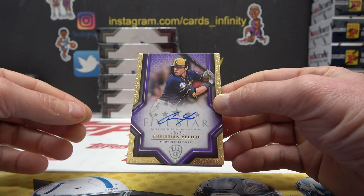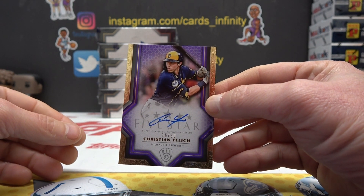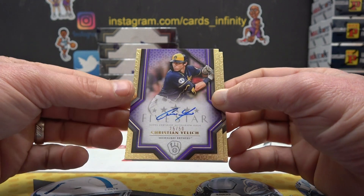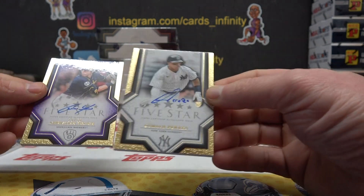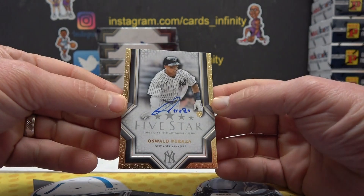Purple, 25 of 50, Christian Yelich. I jinxed it. Hey, there's a Yankee — it's the first Yankee we've seen in 3 cases. Oswald Peraza, Rookie.